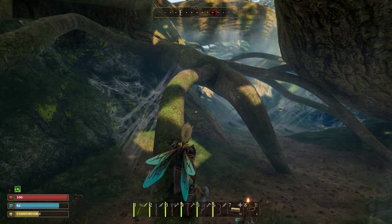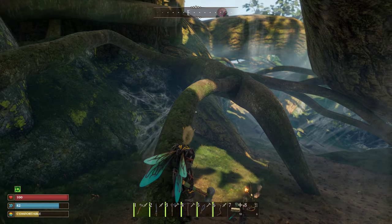Hey everybody, it's Eric from the MMG. Today we're playing Small Land — we're going to show you how to take out the spider matriarch.